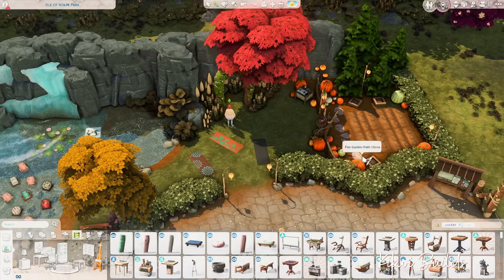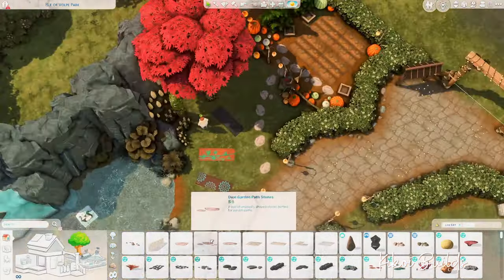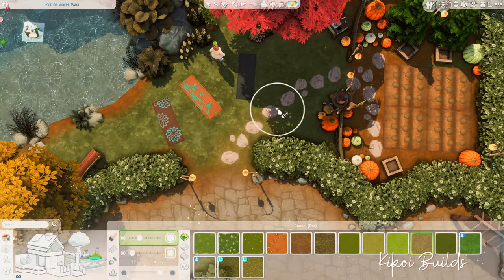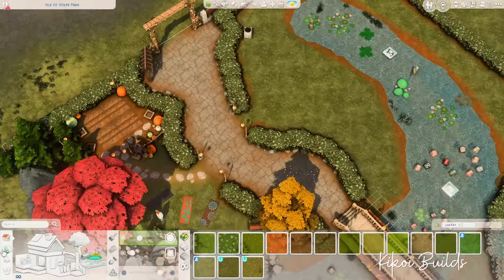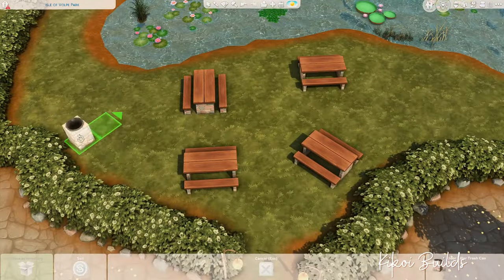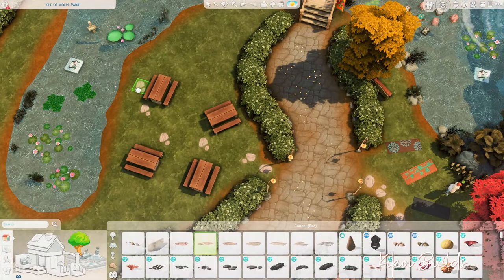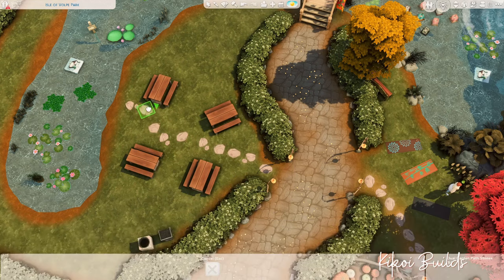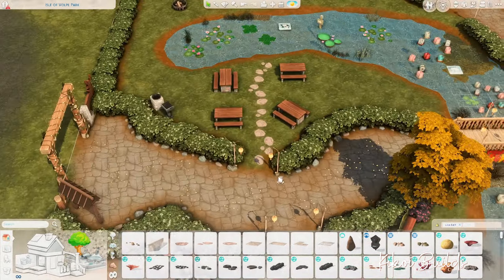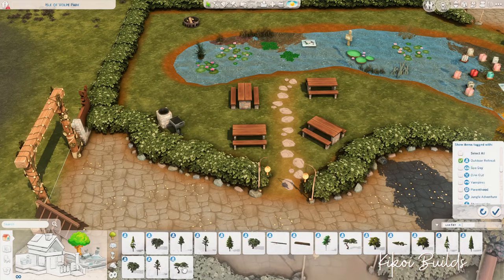I also placed a wedding arch because I like having a nice spot for sims in the park. Mind you, it's not a wedding venue, but you can take nice pictures with your sims next to it, or if you just want a small wedding with just your sims, they can go to the park and have a small private wedding next to this archway. It happens to be next to the pumpkin patch and carving station, but I think it's a nice feature to have.